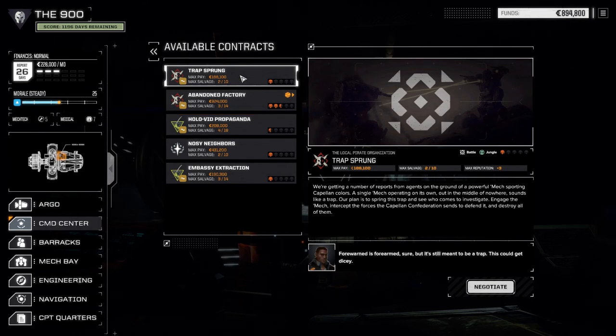Let's see what we got here. 'Trap Sprung' - battle in the jungle. We haven't fought in the jungle ever. Maybe we take this one. Intercept the forces of the Compella Confederation, destroy all of them. Is that a pirate mission? Local pirate organization. Do we want to become pirates? Let's play it by ear - let's do some work for the pirates. One skull mission, kind of lousy pay though.